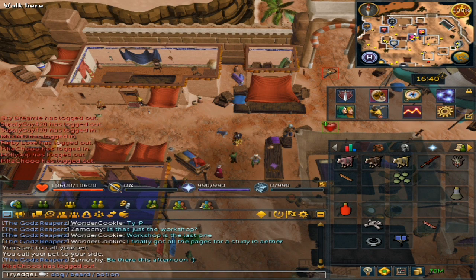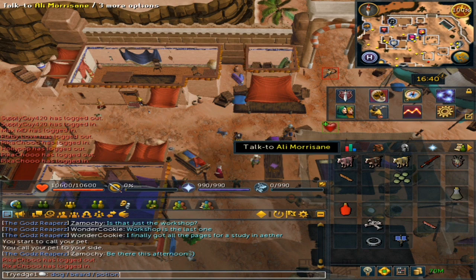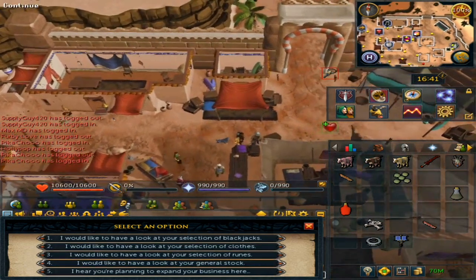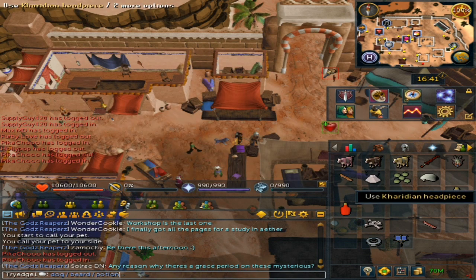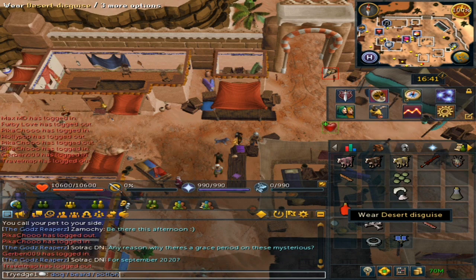Now there are two little items that we need to get. The first one is located in Al Kharid. You will want to trade Ali Morrison — go to his General Stock — and then buy a Fake Beard and the Head Piece. Use the two items together and you will get a Desert Disguise.